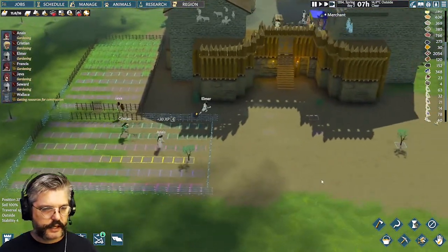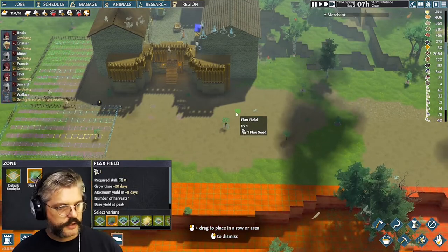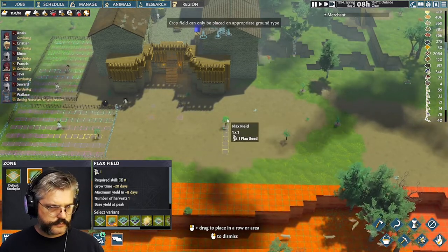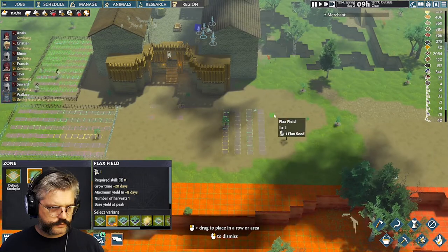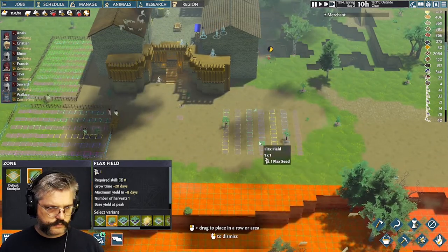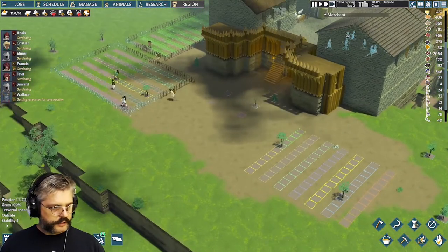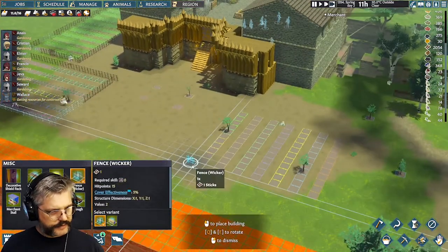We don't actually have that many seeds this season. We need to drop an 80-block flax field over here. Seven times eleven — yeah, that's an 80. These trees need to go; they'll go. That should be fenced. I don't know if anything eats flax, but let's not find out. It's a simple matter to build the fence. The gate's going to need reinforcing soon too; there's probably an attack coming.